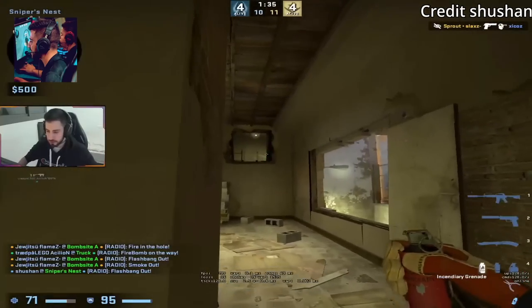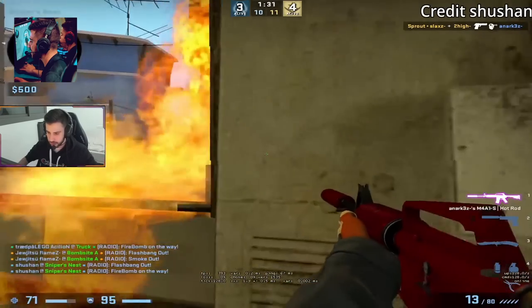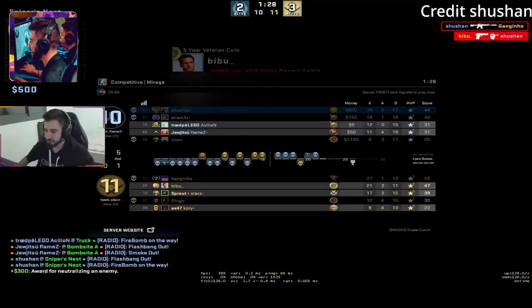Shushan throws a one-way molotov inside window, ducked next to the bench, aims there, and then left click throw. And then from there, you can peek behind the molly, making it harder for you to be spotted.